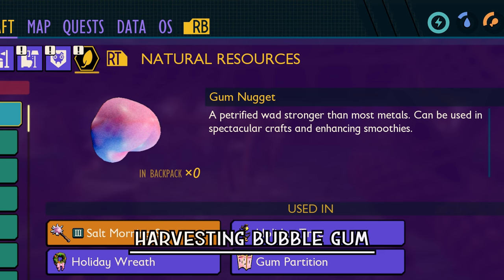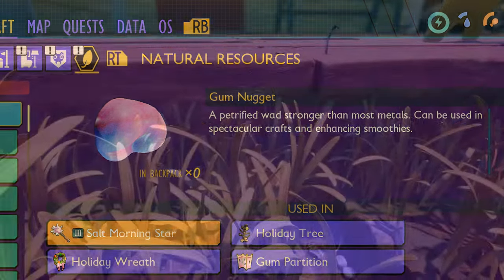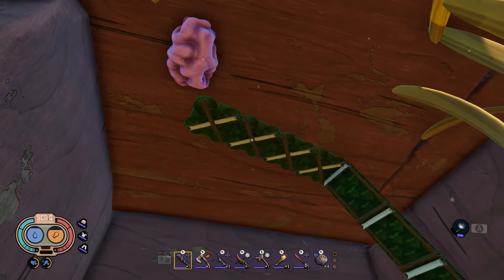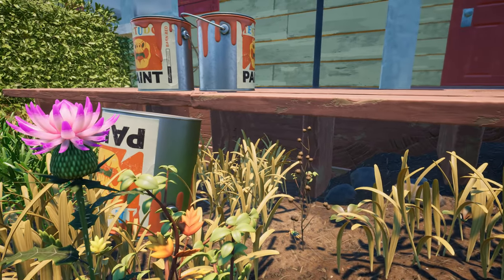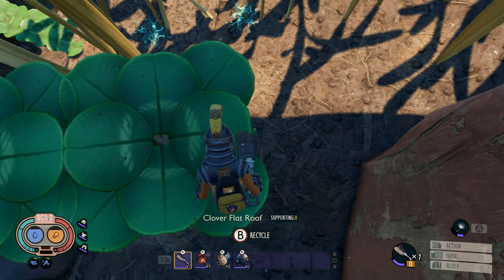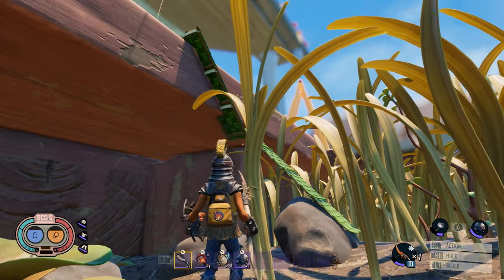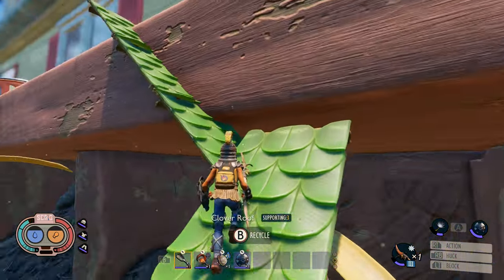Bubble gum is a resource that can be a pain to gather because some locations put them high up. We are looking at the gum that spawns underneath the house decking. I recommend building clover roofs off of the rock — these roofs are cheap to make and the resources are nearby. Once you have this setup, it is much easier to gather the gum after its respawn timer. As a bonus tip, clover roofs are also an excellent way to build a ladder to get somewhere you normally couldn't.